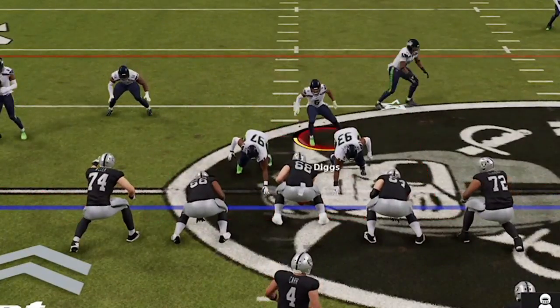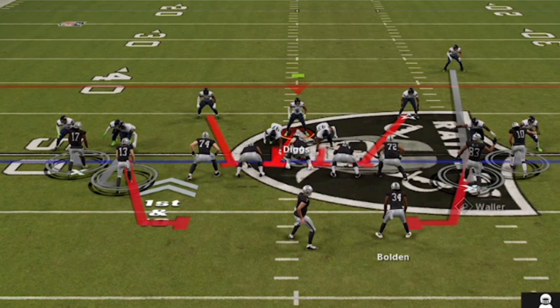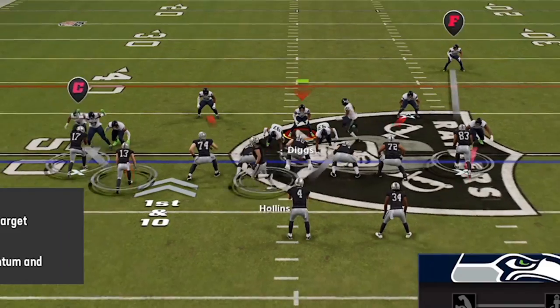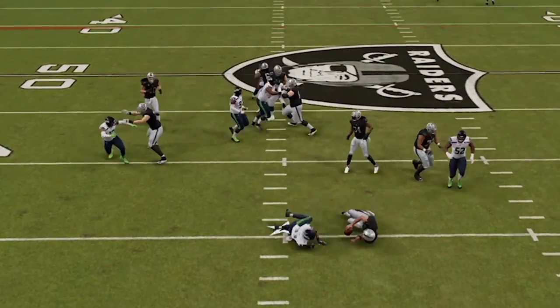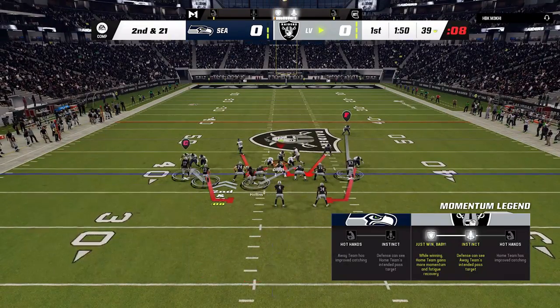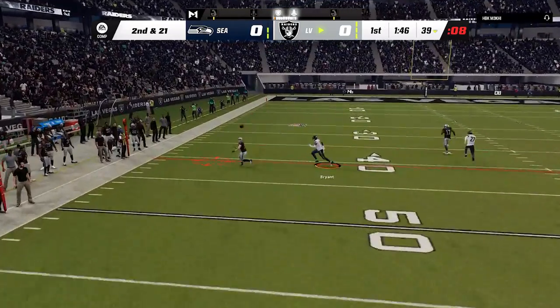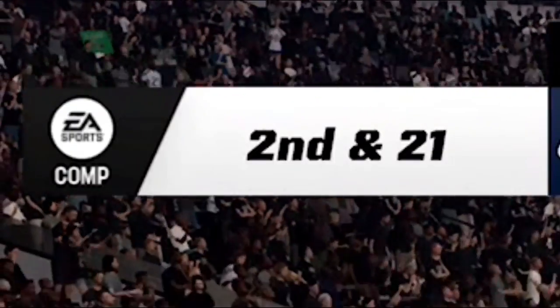To kick the blitz and outside run defense up a notch I like QB contain, as this will guarantee the ends get outside for better run defense but also spread the line allowing big gaps for the linebackers to walk right through. On the next play he motions and snaps with seven blockers including the running back and we get our first instant sack right up the middle. The Raiders have one of the best receiving cores with Devontae Adams, Hunter Renfro, and Darren Waller, and he picks up the first down on the very next play, beating my safety on a corner route on second and 21.